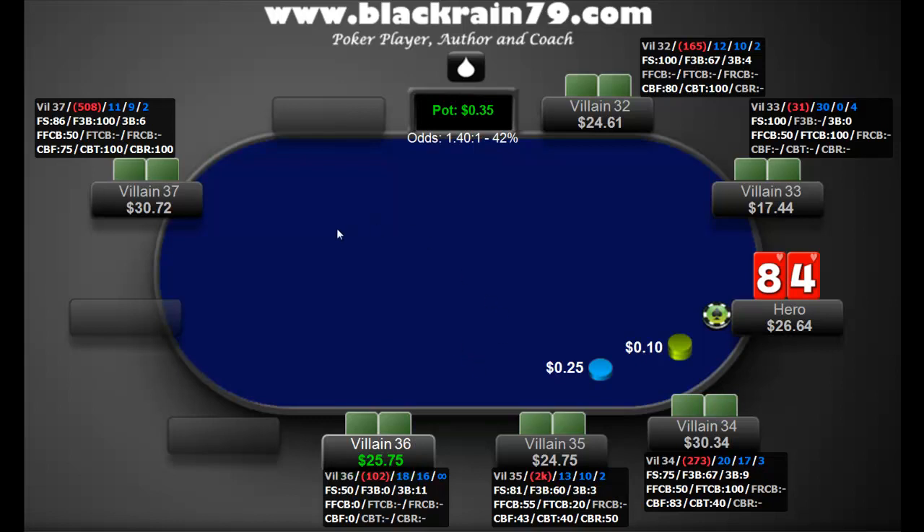Looking at the table, this looks like it is a full ring table, but it's slightly short-handed — we've got 7 people. I'm always looking for why I'm at the table; it would probably be Villain33, who's definitely a weaker player. Going over the HUD quickly: 31 is the number of hands, 30 is the VPIP — the percentage of hands he plays, 0 is the preflop raise, and 4 is the aggression factor. I'll point out the rest if it's applicable, but basically it's some preflop 3-bet type stuff and then postflop stats after that.